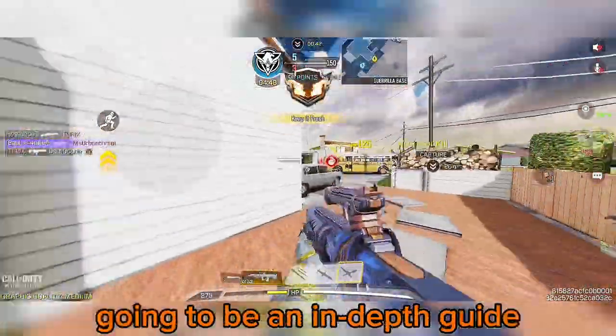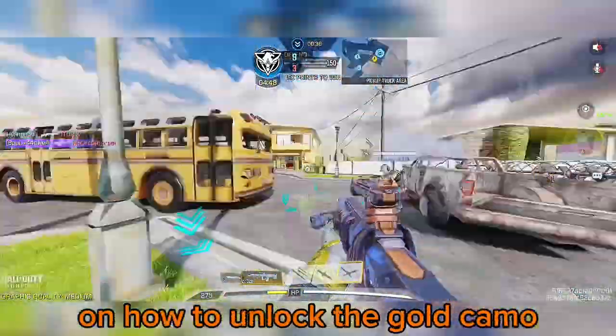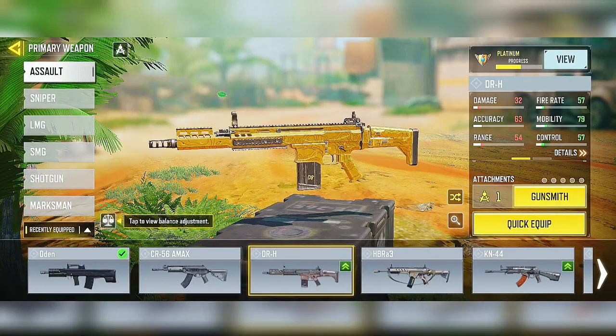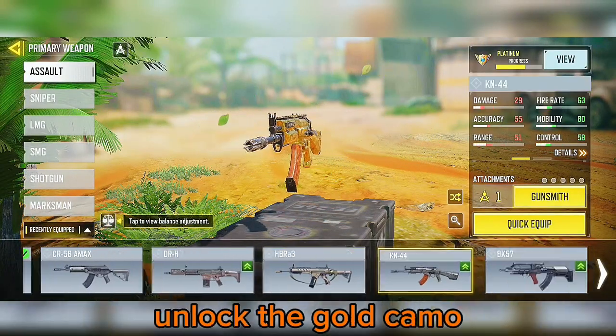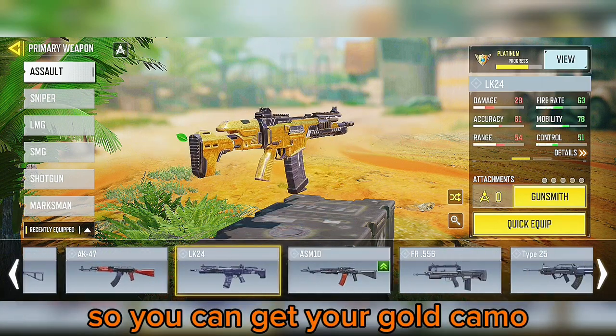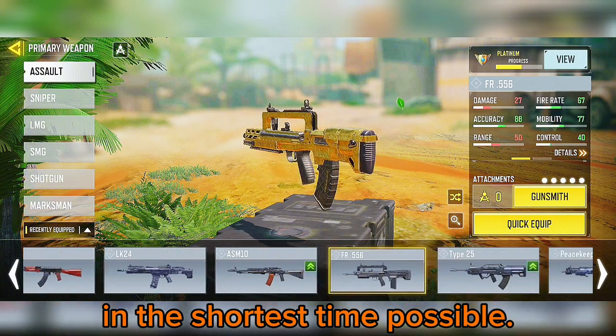Hey everyone, today's video is going to be an in-depth guide on how to unlock the gold camo for assault rifles in Call of Duty Mobile. I'll cover all the requirements needed to unlock the gold camo for the assault rifle and guide you through completing them so you can get your gold camo in the shortest time possible.